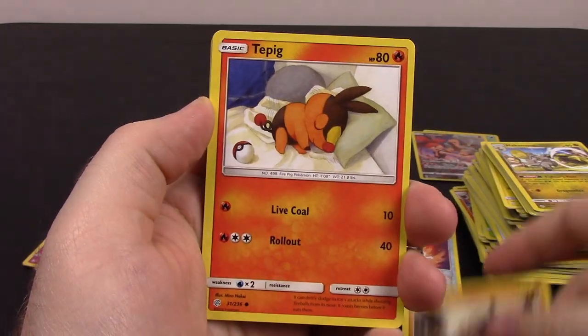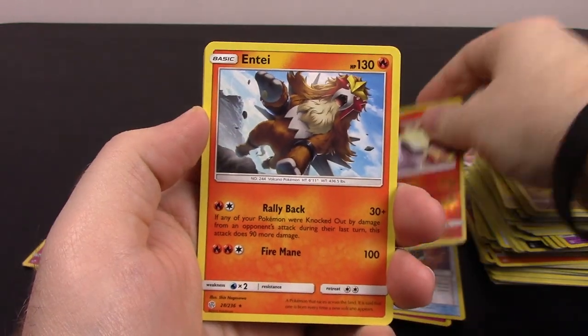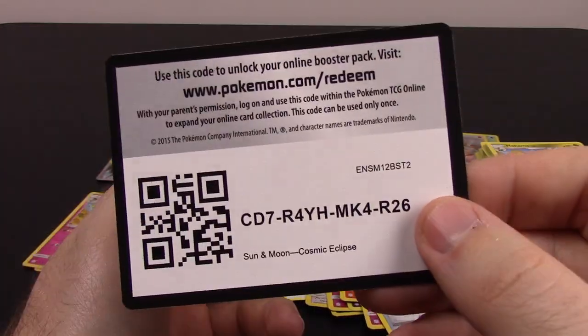Next is Aipom, Onix, Turtonator, Alolan Sandshrew, Snorunt, Larvesta Reverse Holo, and Entei as our rare. Water Energy, Clay, Prinplup, Beastite, and the code.